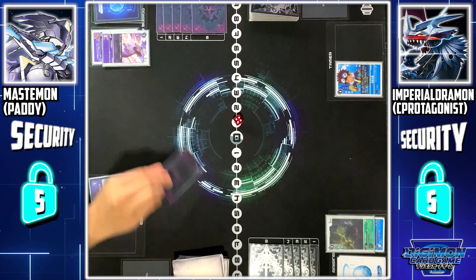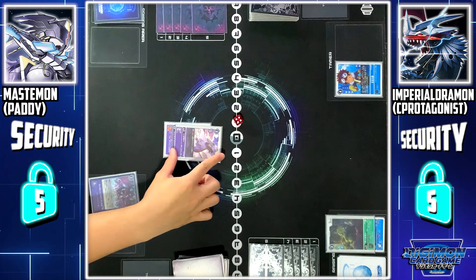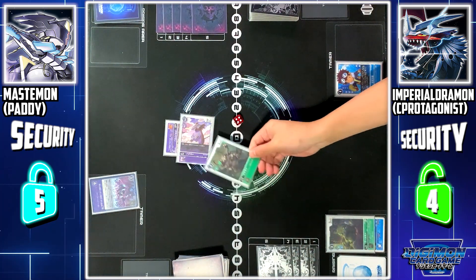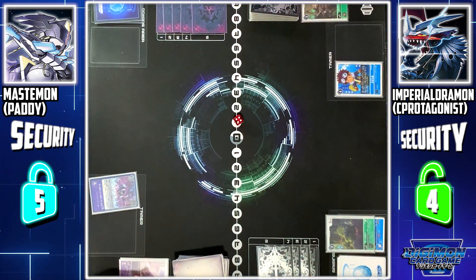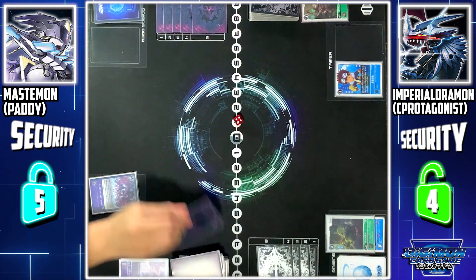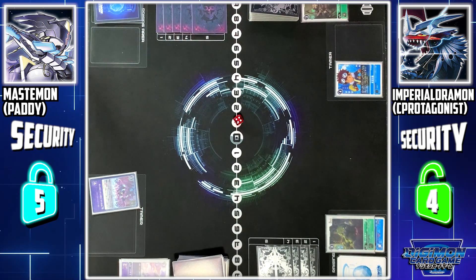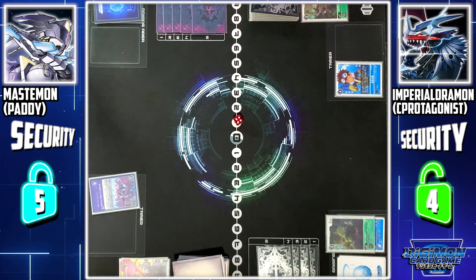My turn, draw. Tapiamond to battle area. I'll use Tapiamond to attack your security. Security check. And Davidmon is deleted. Draw one card. Dary Merymon skill — draw one. Afterwards, discard one card. I discard two cards.